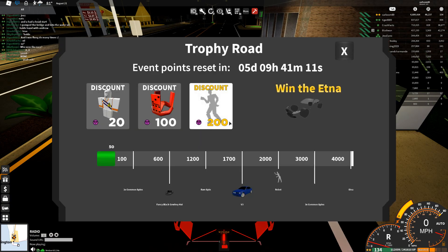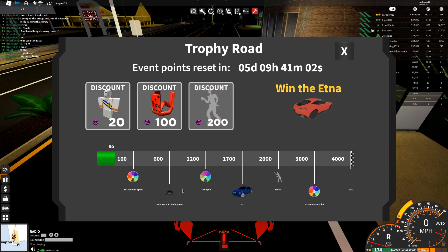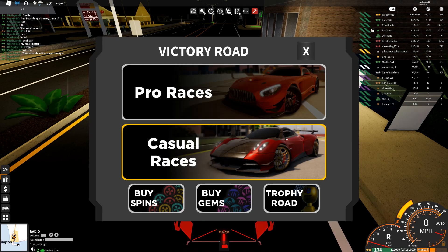Moving on to the Trophy Road battle pass — it shows you what you can win. You can win a ton of stuff including two common spins, a fancy black cowboy hat, a rare spin, a V3 robot, free common spins, and a beautiful car. So now you don't only have to go to Victory Road to do this — you can do it in normal races, which is super cool.